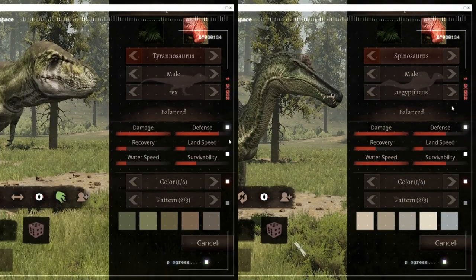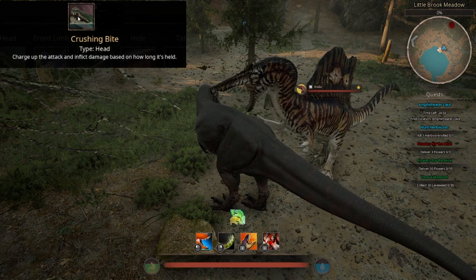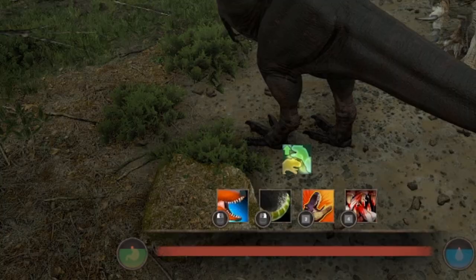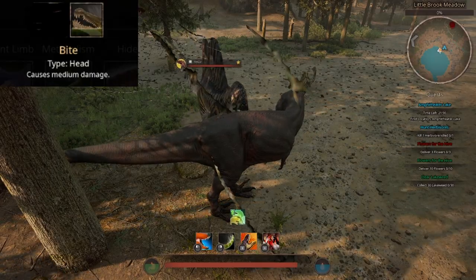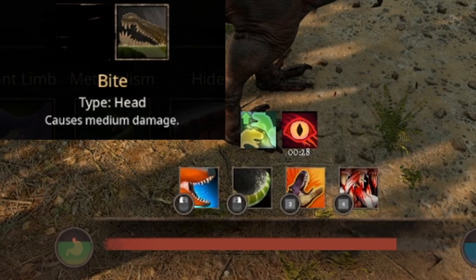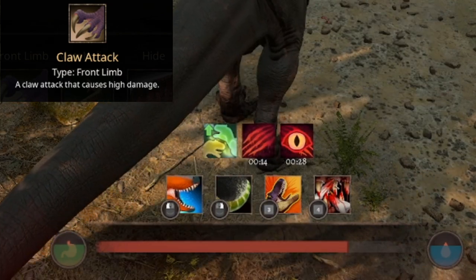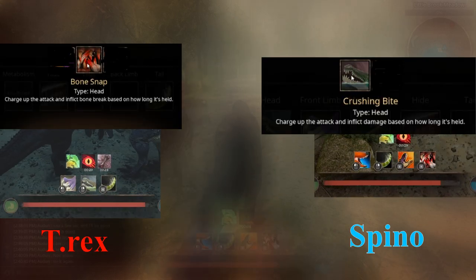Now let's see Spino's damage on a T-Rex. I also wanted to note that I got lucky with this test. For this test we're using a Balanced Spino and a Balanced T-Rex, so this will be roughly fair. This test was really surprising. If we put the results side by side, we can see it's pretty, pretty even.